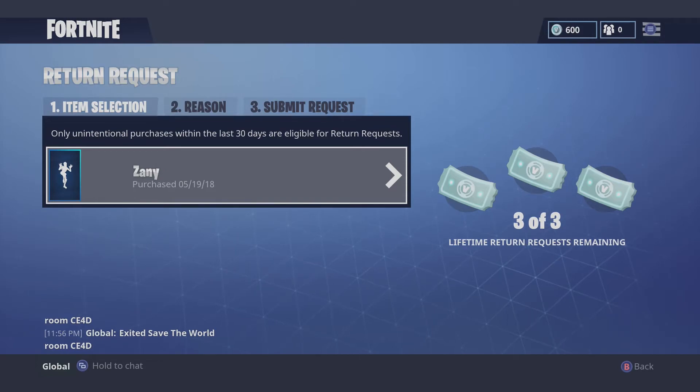I haven't used all three of my tickets and I don't want to yet. It's hidden a bit more than it was before — it used to be in the shop menu at the bottom, where you'd press the X button on Xbox, and it would bring up the same menu. This video is just to show you exactly where it is, because not everyone knows.